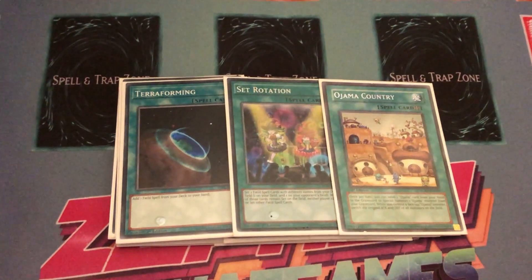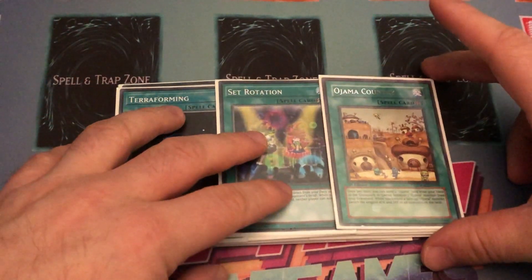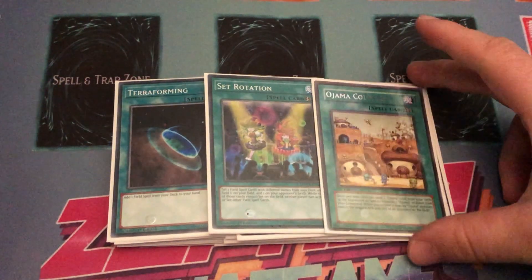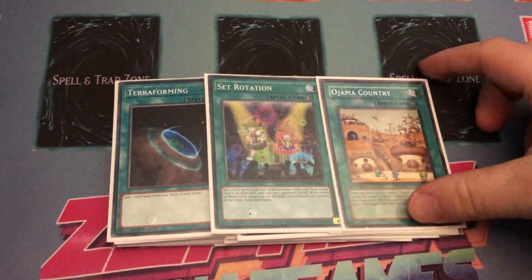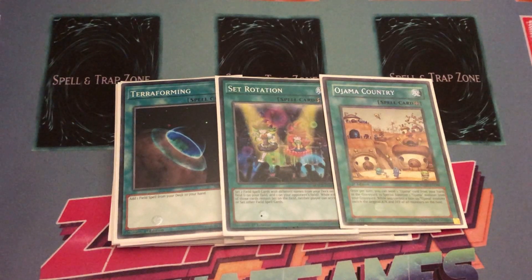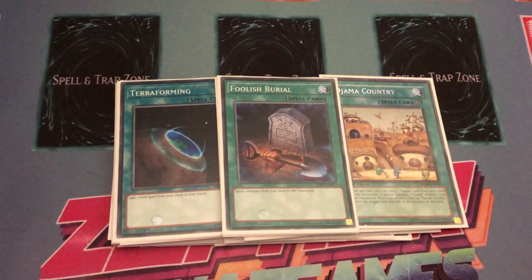For Set Rotation, it's Ojama Country rather than Mystic Mine, because we're playing the Ojamas already and the deck is primarily field-based in the sense that you want Union Hangar in play. So why not play Set Rotation and use Ojama Country as the second field spell target? You can also use Ojama Country if needed to bring back your Ojamas, go into Link plays, then replace it with Union Hangar and go from there. I really like the tech of Ojama Country with Set Rotation as just another way to get to Union Hangar.